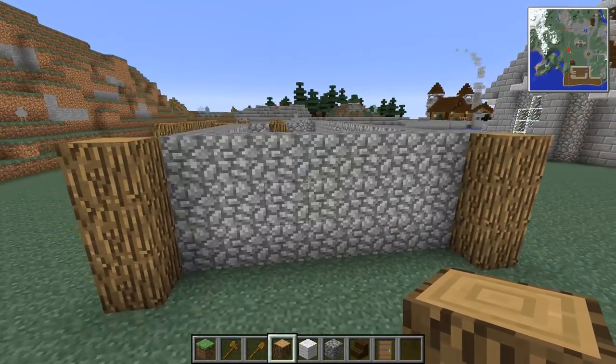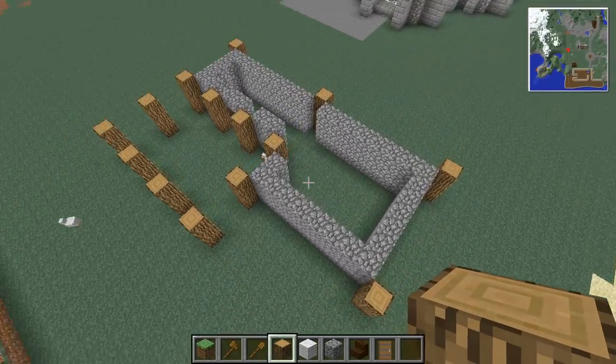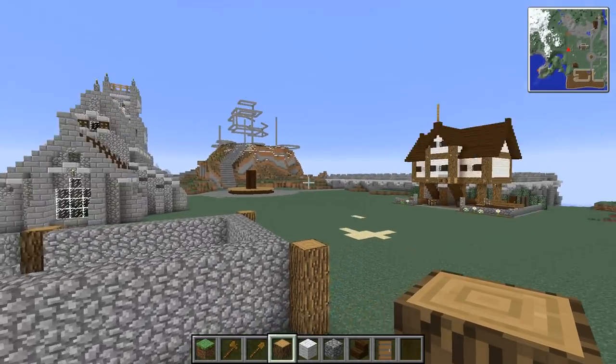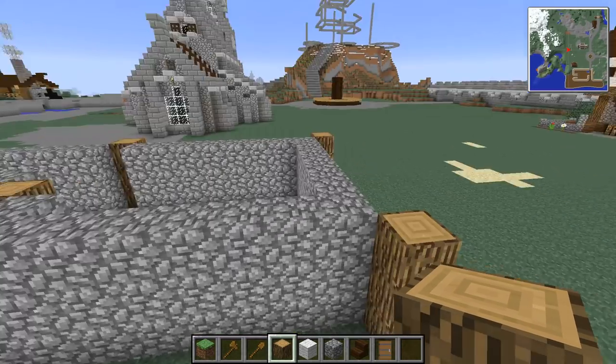Now we can add more pillars, we can take pillars away, whatever we need. But for the moment I think that's a pretty good start for us. Now the second layer — we're going to make it bigger, like how we do with that one. So the second layer is always just that little bit wider.